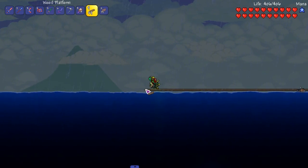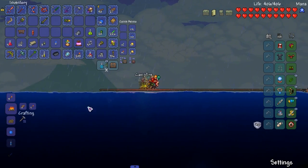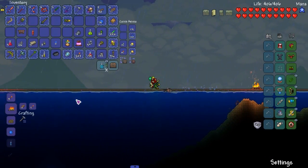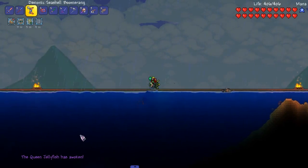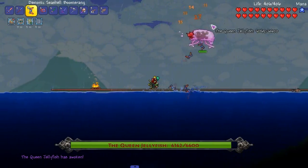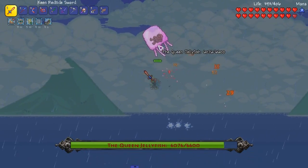Let's get this nice and far out — that should be perfectly fine. We'll get campfires all along this. We're ready to go. Let's do it. Queen jellyfish, you wanna fight? I got the good shit on deck here. We could just use this the whole entire time, but where's the fun in that?